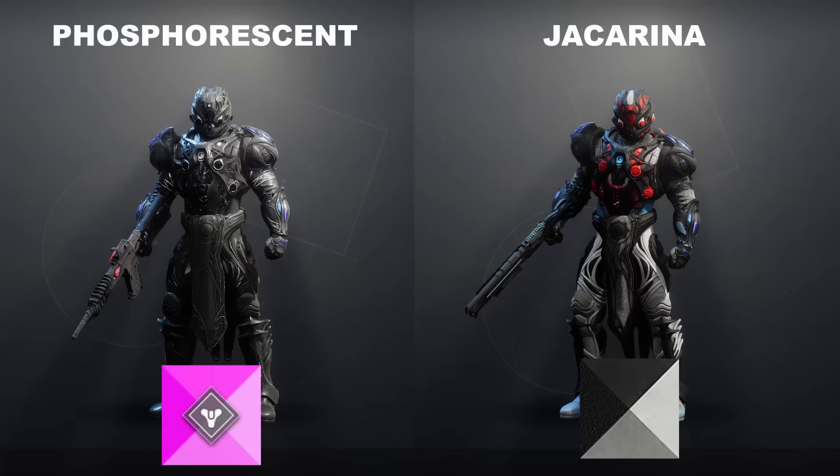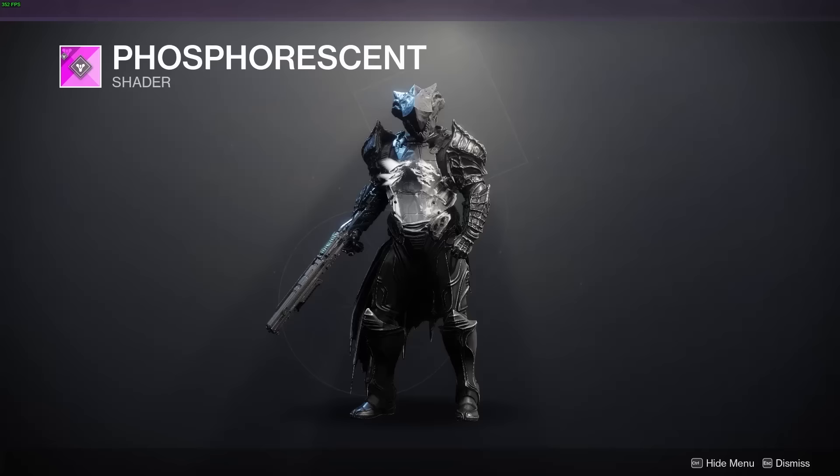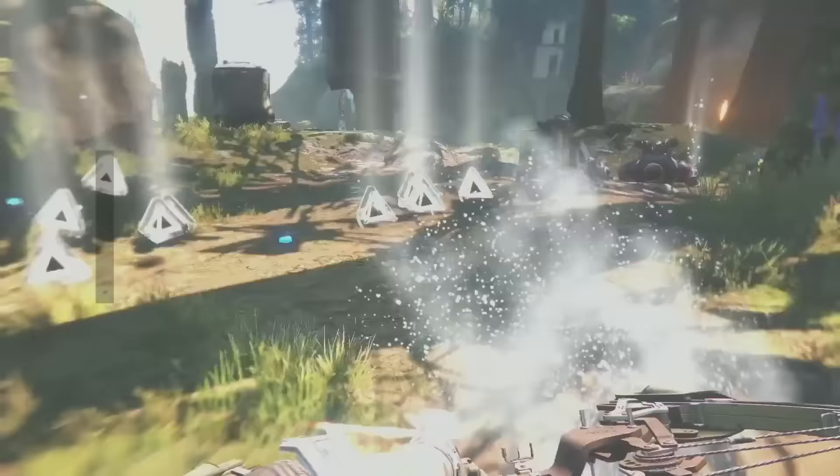So what's the catch? Well, it's more gray than black on most occasions, and if your armor has lights on it, they'll glow white. But I'm just nitpicking. The real catch is you have to play Gambit.